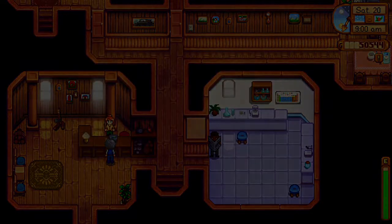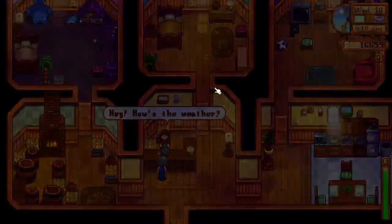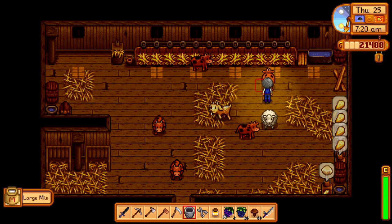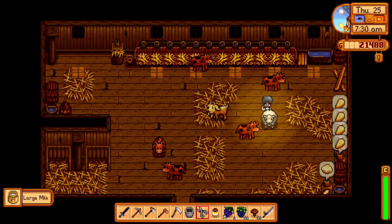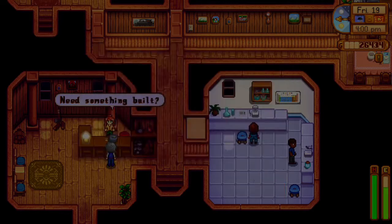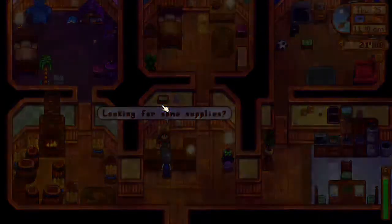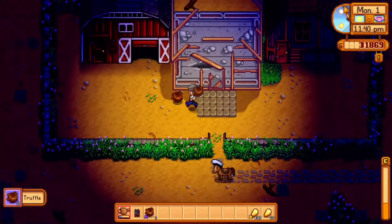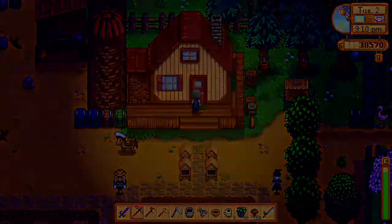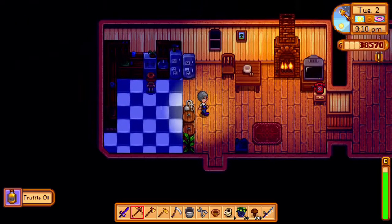For wool, you can use either the deluxe coop or barn with either a rabbit or sheep. The coop route costs 28,000 gold and the rabbit will produce after six days. For the artisan bundle, truffle oil requires the deluxe barn and a pig — 41,000 gold. After 10 days the pig will make a truffle, which you put into the oil maker to produce truffle oil.